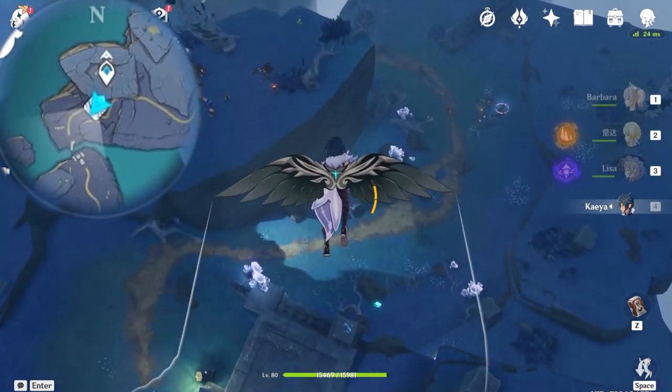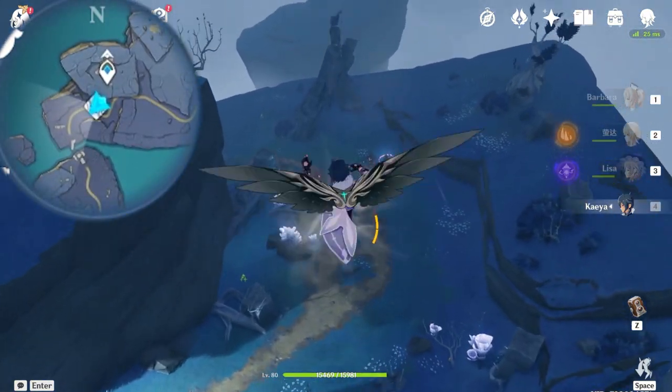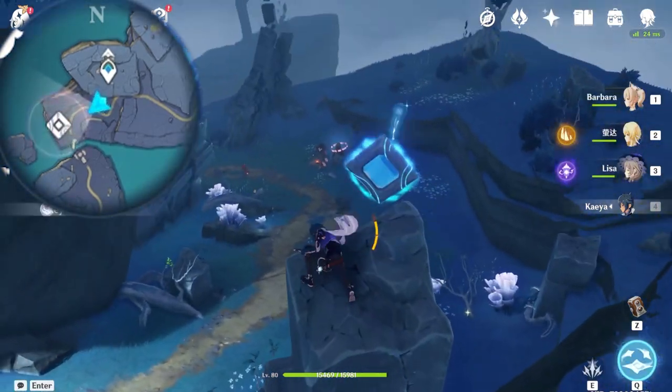Now let's teleport up to the teleportation waypoint by the narrows and drop down to collect the next key sigil.